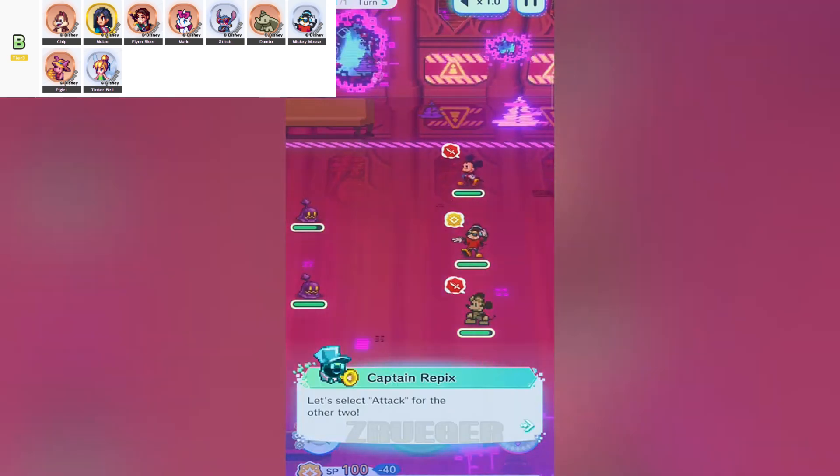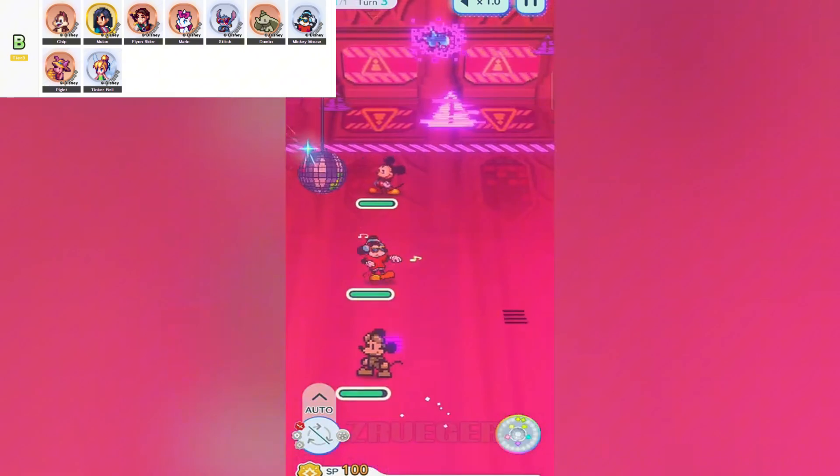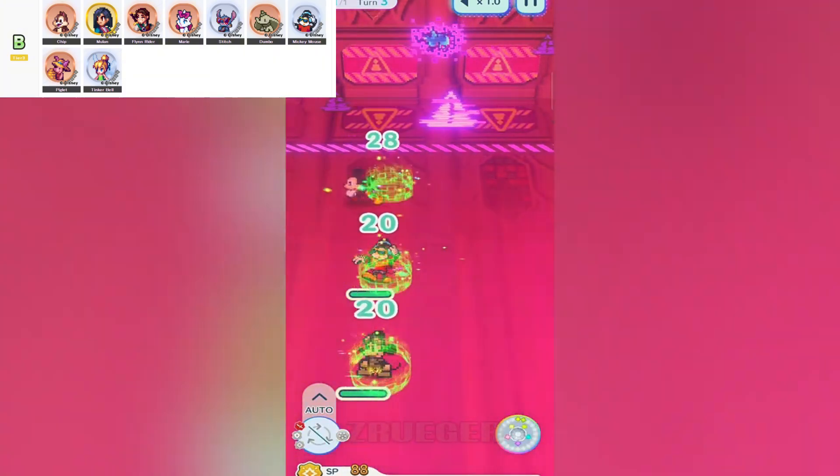So there you have it — some of the B-tier characters in Disney Pixel RPG that can actually shine when you play to their strengths. Give these guys a shot; you might just find a new favourite.